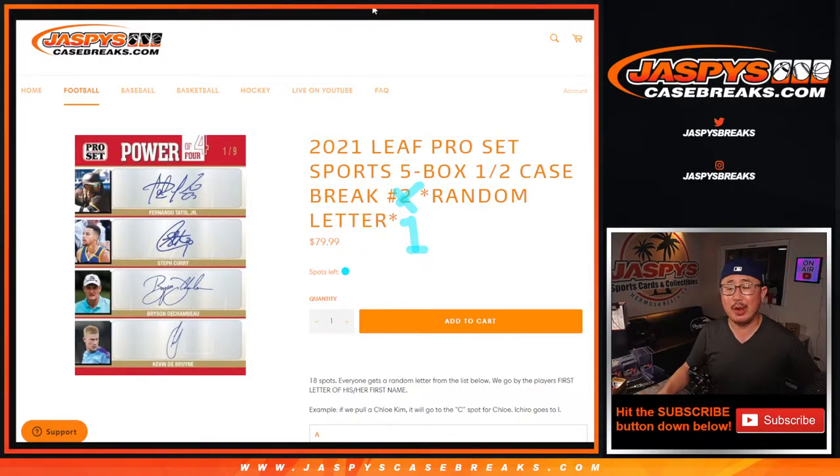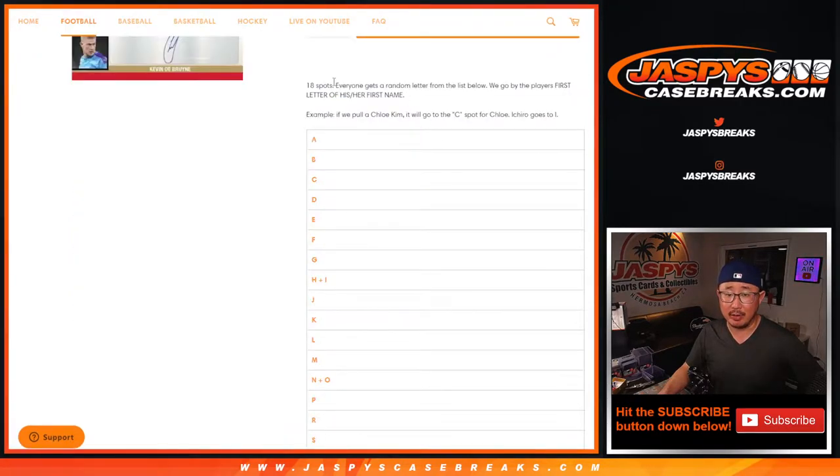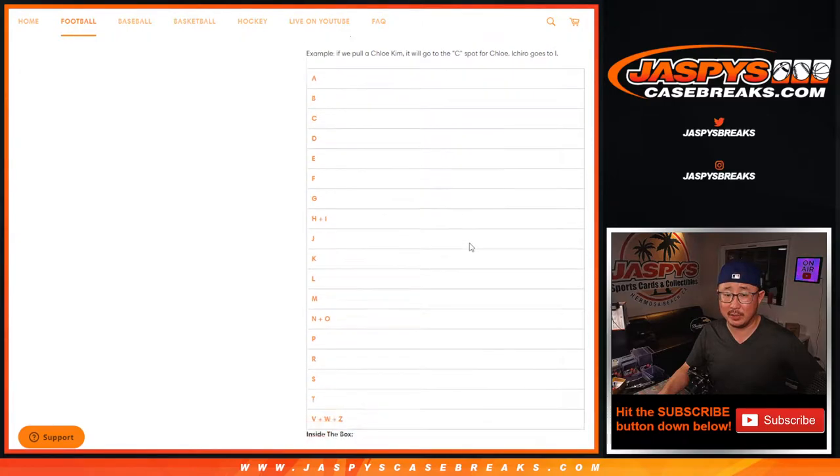Hi everyone, Joe for JaspiesCaseBreaks.com coming at you with 2021 Leaf Pro Set Sports 5-box half case random letter break number 1. We sell 18 spots and everyone gets a random letter from the list.